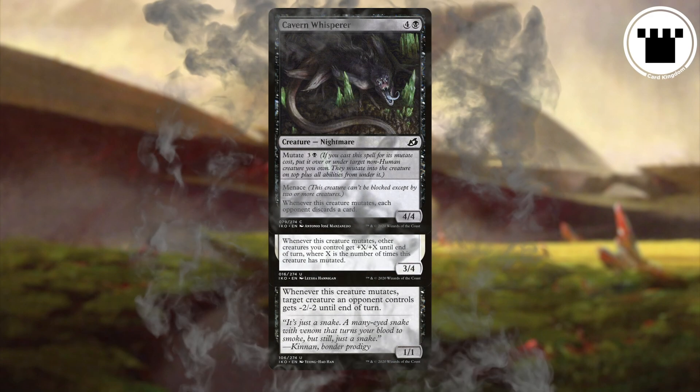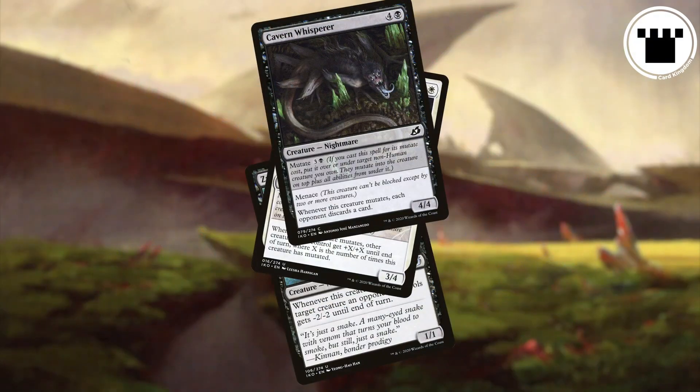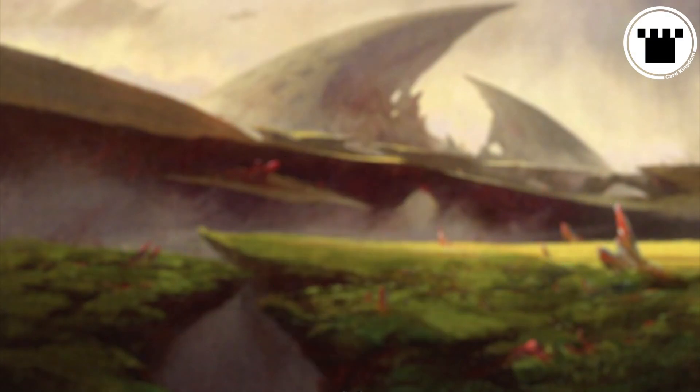If you have a mutated creature on the battlefield and it dies, all the cards in the pile go into the graveyard in whatever order you choose.